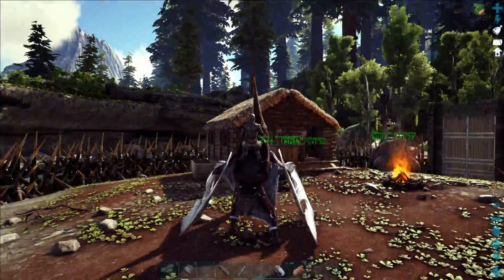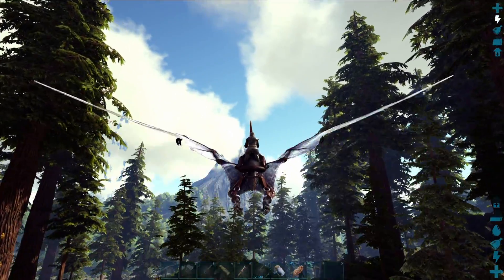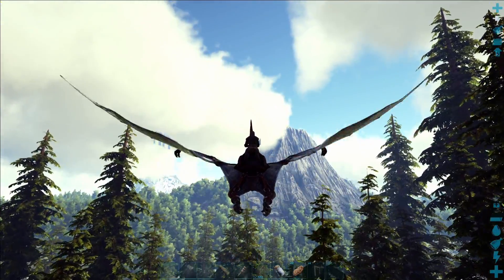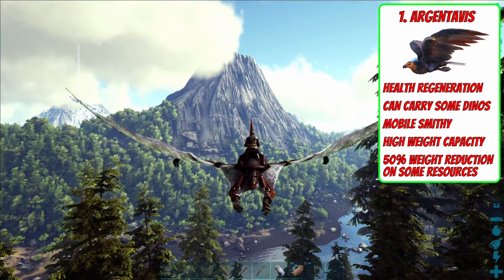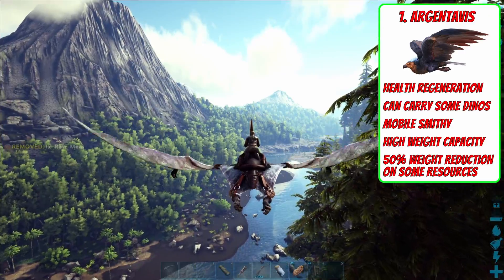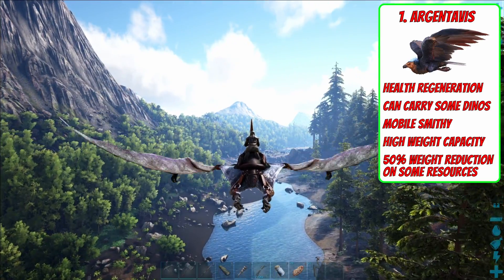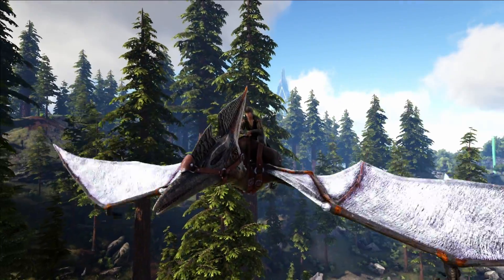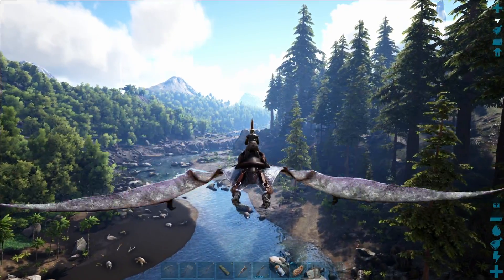The very first dino that I want to tame isn't strictly a farming dino, but it's going to be invaluable in helping us to transport goods around the map and also to transport dinos themselves around the map as well. And that dino is going to be the Argentavis, which is kind of a cross between an eagle and an albatross. It is a large bird with a very, very good weight capacity. It's pretty good at defence and attacking as well, which is going to be a massive upgrade from our little Penelope Pteranodon here, who has served us well. Also, the Argentavis' saddle acts as a mobile smithy, so it means we can craft things on the go.